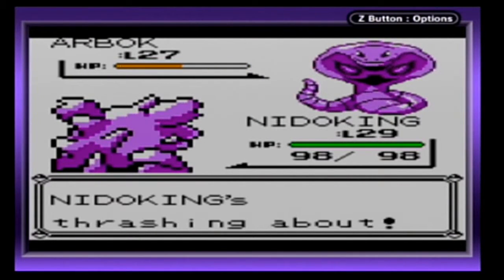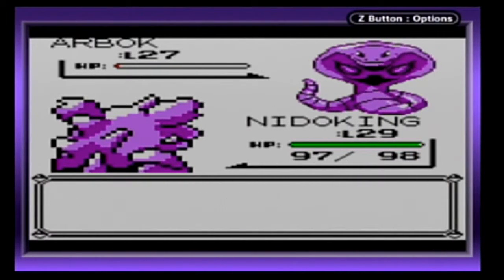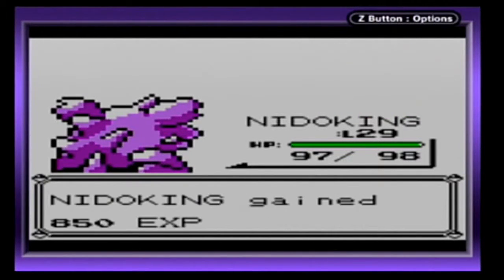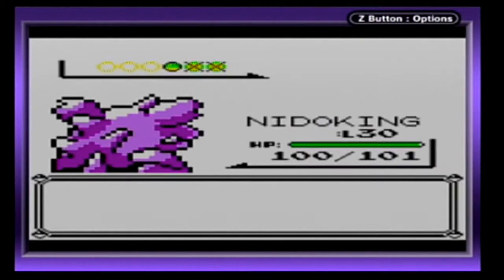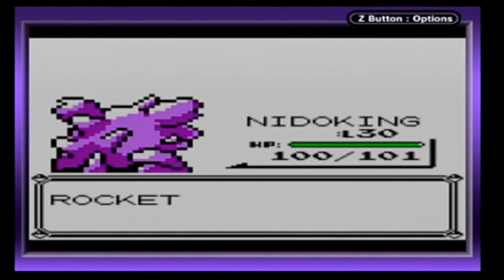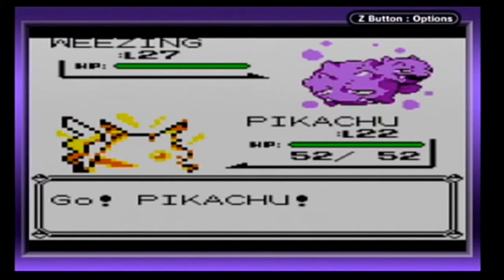Really? That's how much Thrash does? Just a hair away — I really wish it would have taken it down in two hits. Because now there's a chance I won't be able to attack with another Thrash. But Level 30 — awesome! And now they're going to use a Weezing.